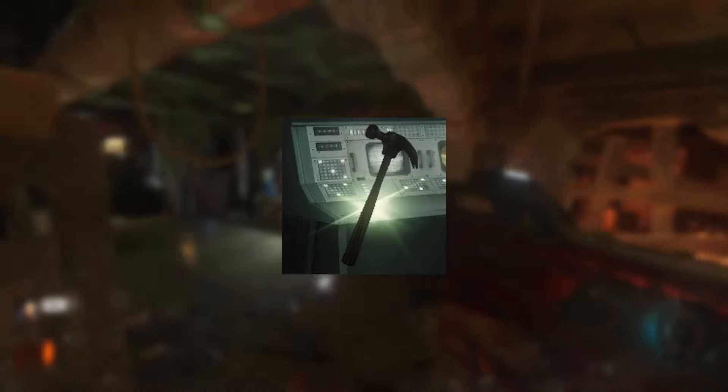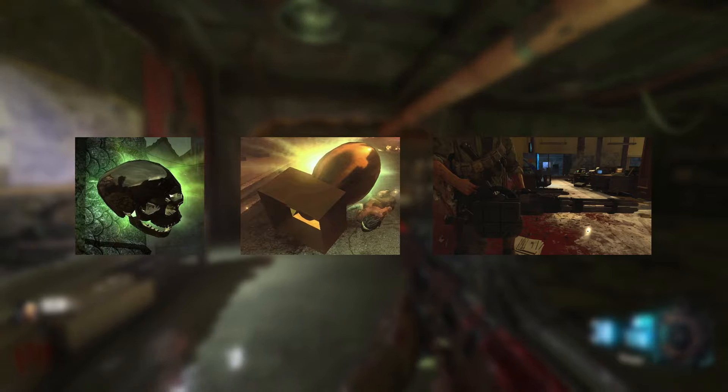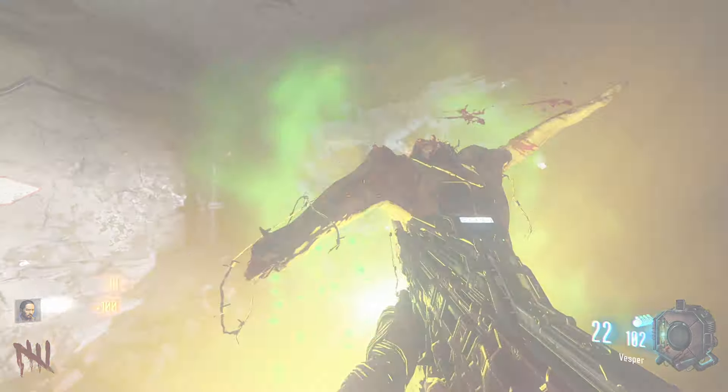Here's an overview on key powerup drops and how to use them. Never pick up Carpenter, as this will only make your rounds take longer. Instakill, Nuke, and Death Machine are S-tier. Do your best not to stack them on top of one another, and try to save Nuke drops for late in the round as opposed to early. Also try to save max ammos until you've burned through some of the Vesper ammo.